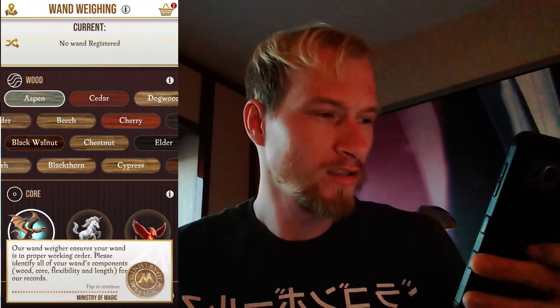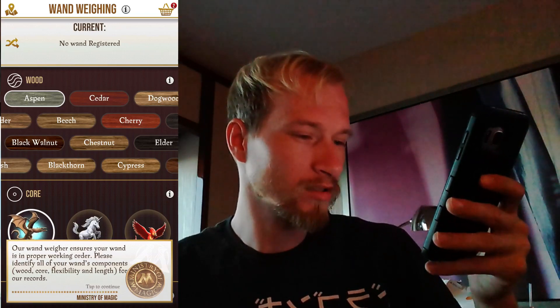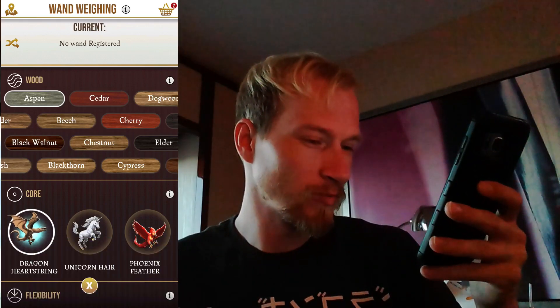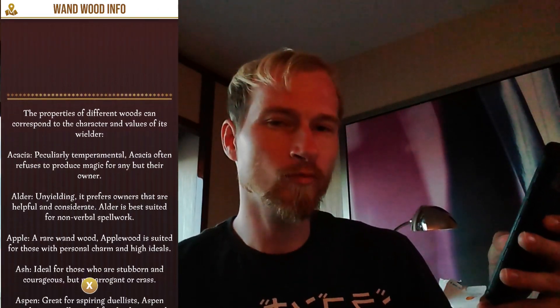It looks like the last thing you can do is the wand now. Our wand weigher ensures your wand is in proper working order — please identify all your wand's components: wood, core, flexibility, and length. Let's start with the wood. There are details for each type of wood, and they each have their different buffs and stats, basically. I'm just going to go ahead and go with chestnut. There are lots of different types.